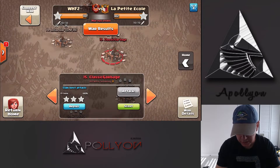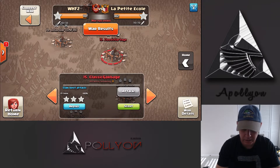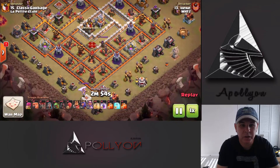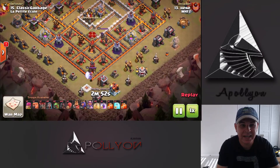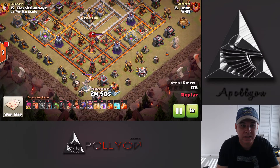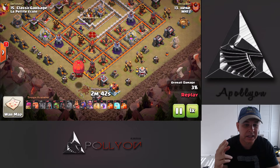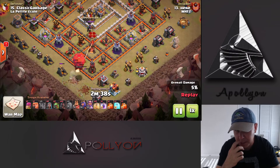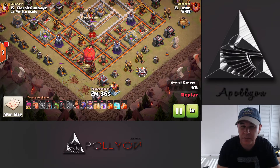Here's one you don't see all the time — it is Mass Hog. But again a really nice base identification. Notice where you can pull the CC and get access to the Queen just with one Slammer. We're going to use a Rage and let that Slammer get in there and pull the CC. Under Rage I believe there are Valkyries, but it could be a Pekka. Whatever it is, we're just busting our way through that.